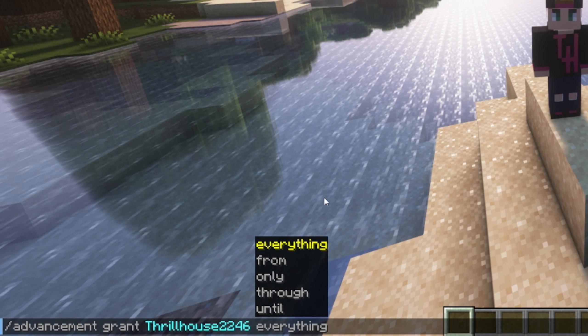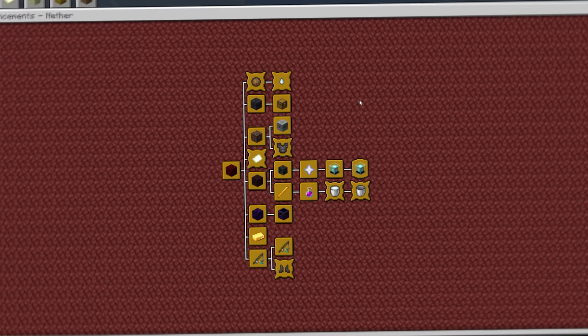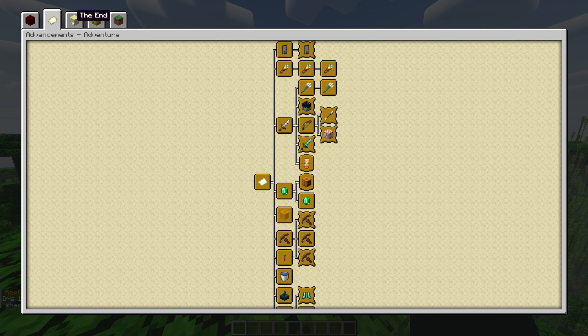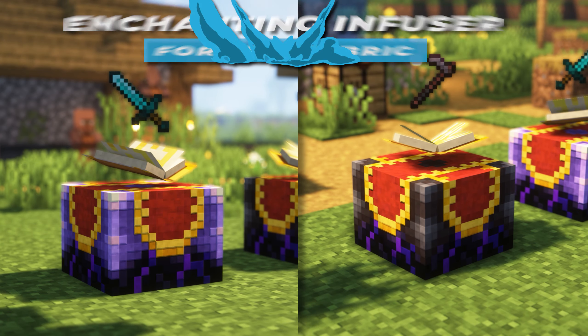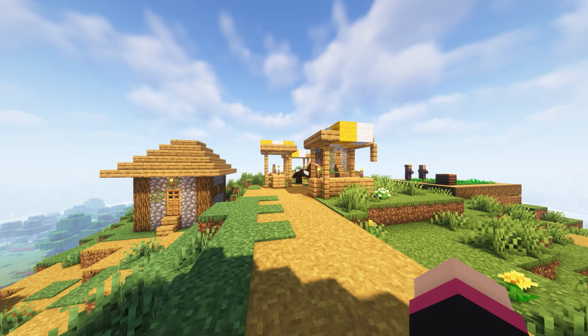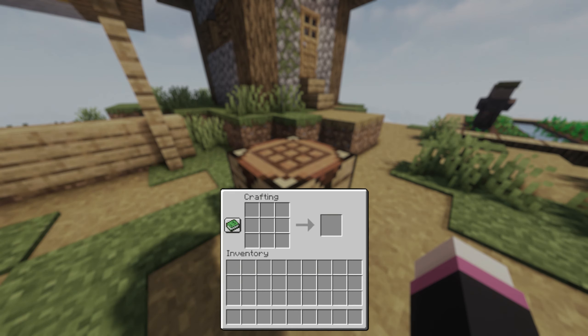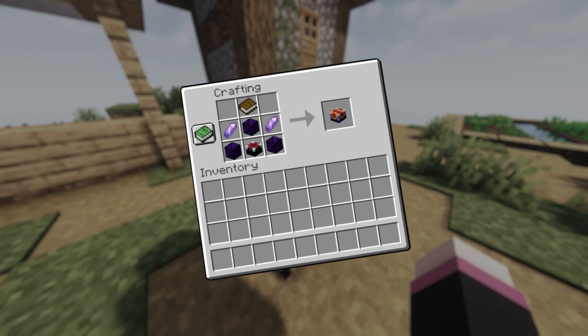We all know the vanilla advancement menu doesn't look great — well, with Better Advancements it gives you a bigger advancement screen so you don't have to scroll through to find your advancements. They all fit on screen, making them easier to find and more appealing to look at. Enchanting Infuse is the enchantment mod you didn't know you needed. This mod gives you two brand new enchanting tables to complement your enchanting room. To make one, just place items in the correct order and you've got yourself an enchanting infuser.